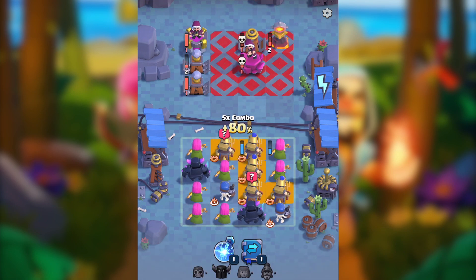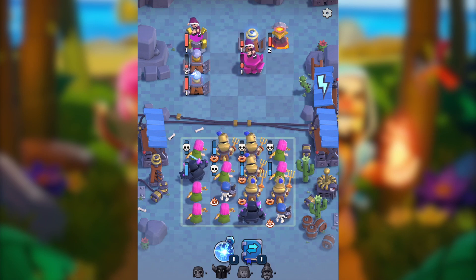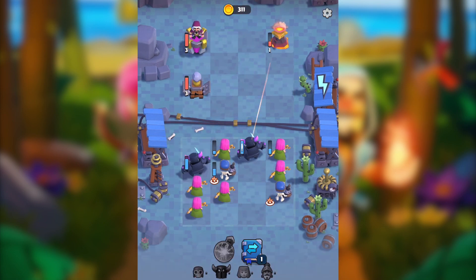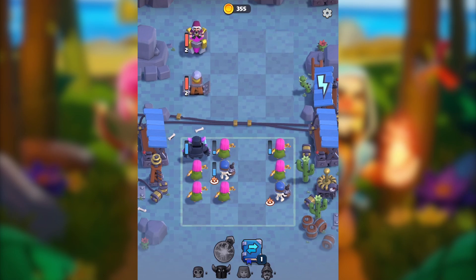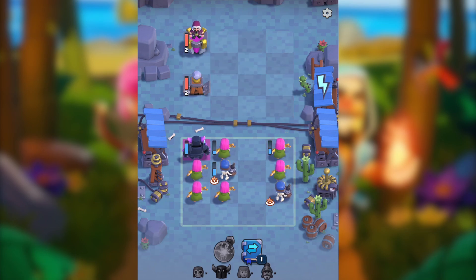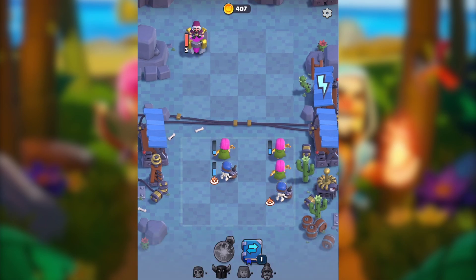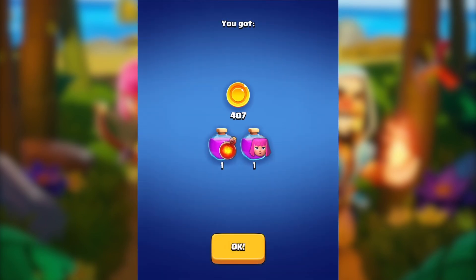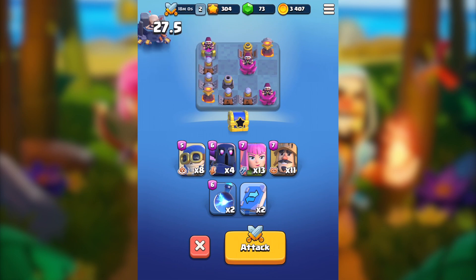We're about to take most of the buildings — I think there's a chance for us to win this time. Let's zap that. So far we've taken three buildings. I have archers — I'm thinking whether they'd be sufficient enough to take that tesla. Let's see... the archers just cannot take that wizard tower. I was too close though. We still couldn't do it, but we do have more quest tokens.